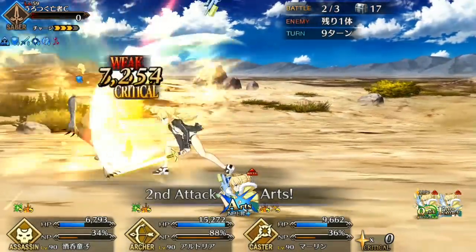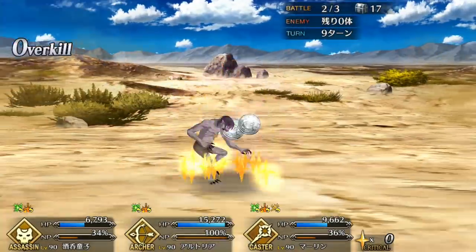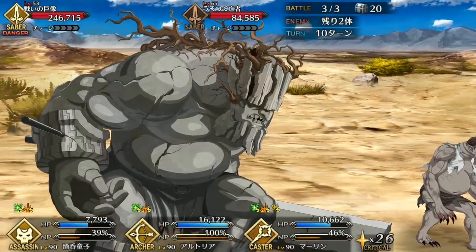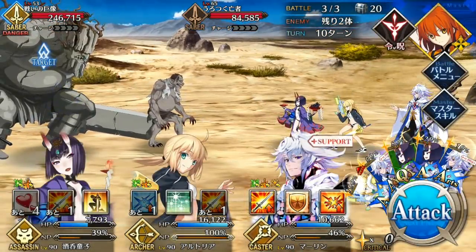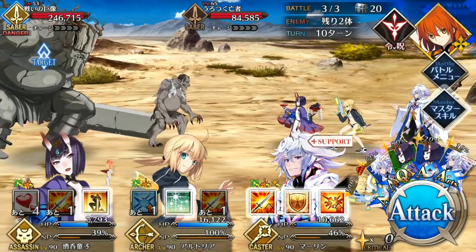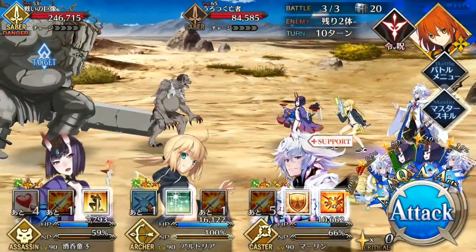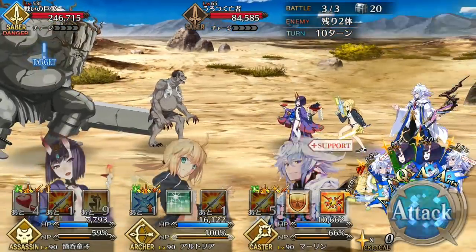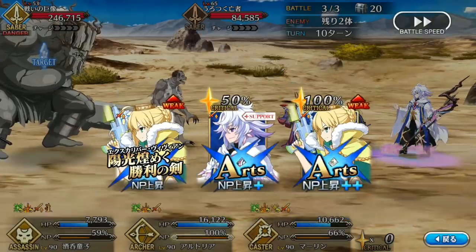She's a single target archer that can deal a lot of damage. Just as Gil is ideal for buster teams because he is self-sufficient in creating crit stars for himself, Arturia is ideal on Arts teams thanks to her ability to NP spam and still do high damage. Her one big weakness is really just a lack of hard defense — she doesn't have an evade, guts, or invincibility, so she's susceptible to one-shots from enemy Noble Phantasms without support. Anyone who can give her hard survival, like Irisville, Jaune, or Mosh, works very well.